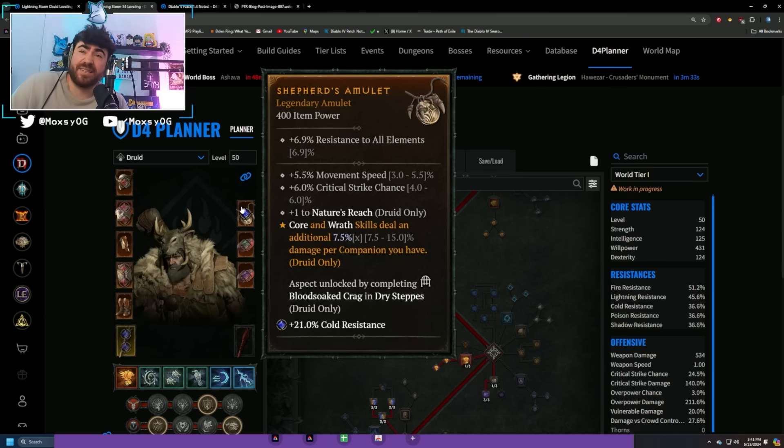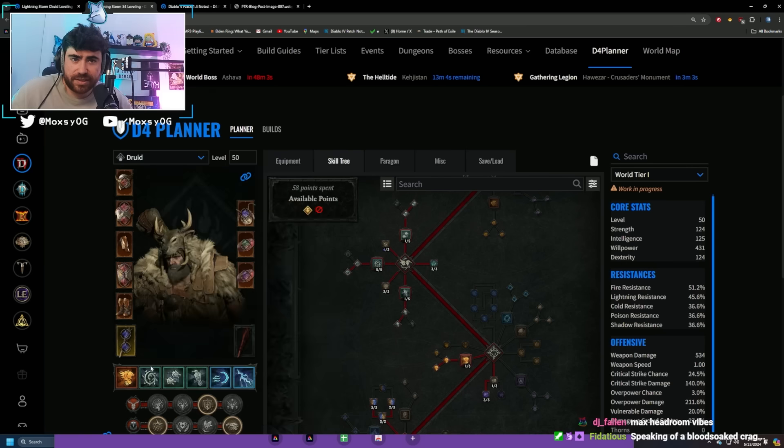The first thing I want to talk about is the Shepherd aspect, which has been dominating Druid builds for the past few seasons. It adds a crazy amount of damage to your core and wrath skills. You can pick it up as a dungeon aspect by going to Blood Soaked Crag in Dry Steps — it saves in your Codex forever, so you just grab it and slap it on any amulet you get.